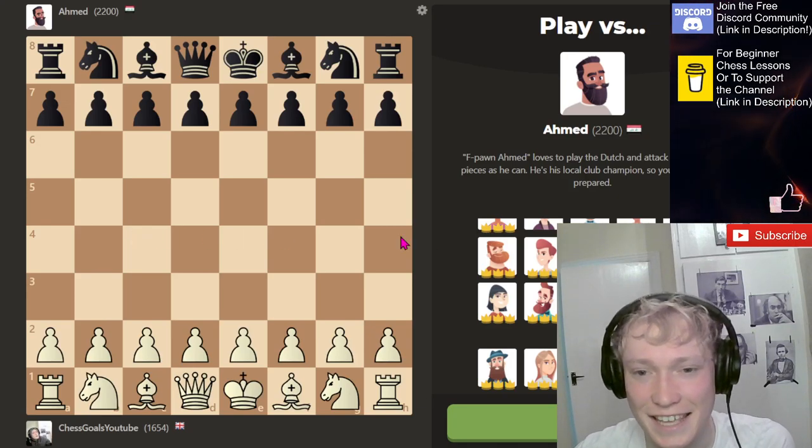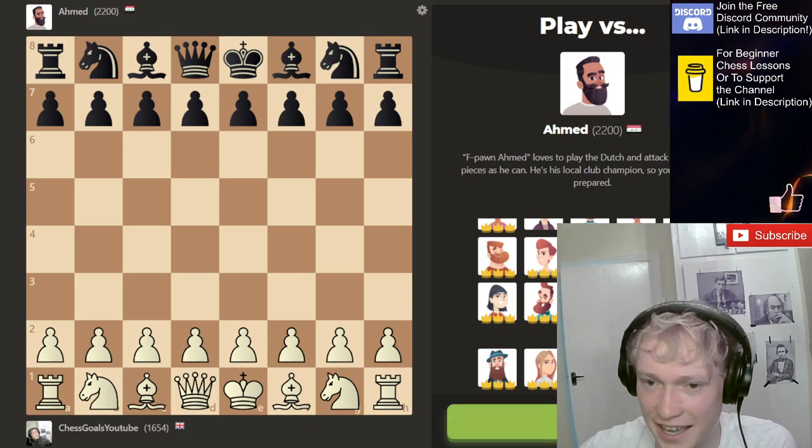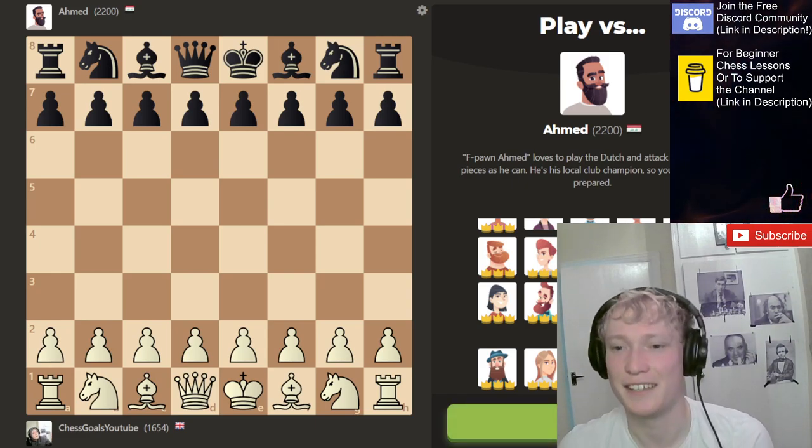Hi guys, today we are taking on Ahmed, the F-Pawn Pusher. He loves to play the Dutch and attack with as many pieces as he can. He's his local club champion, so you better come prepared.